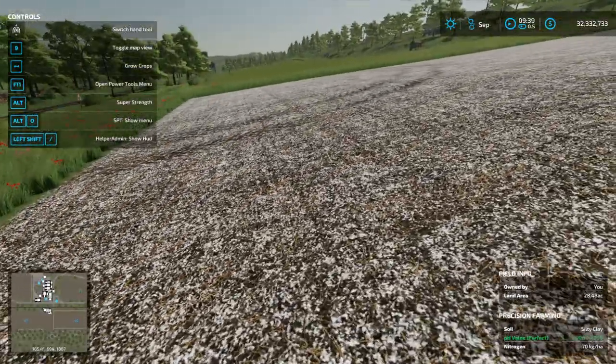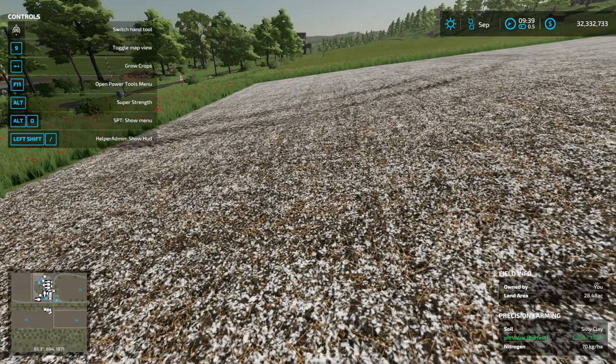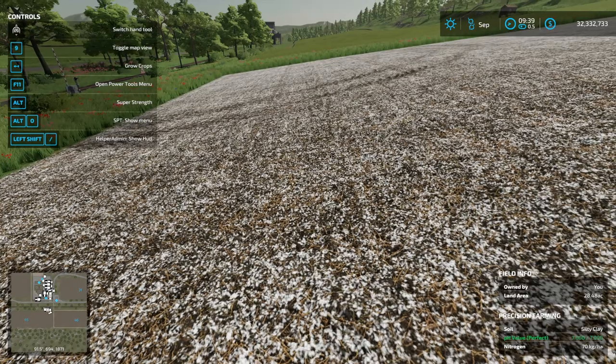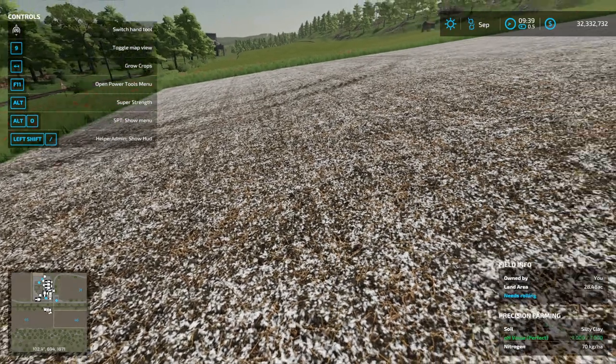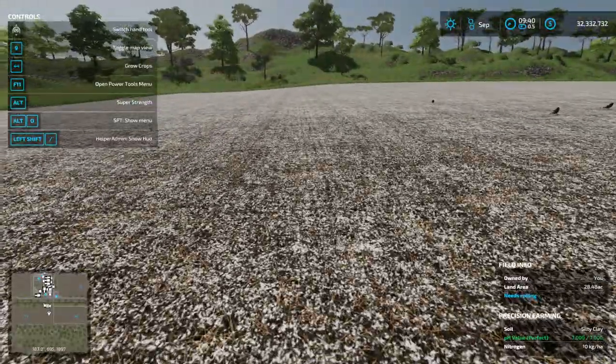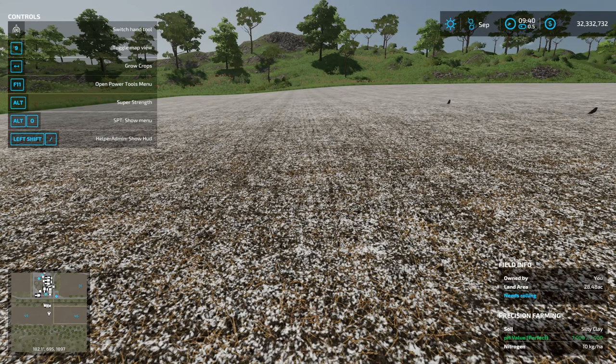Just as a quick follow-on from the nitrogen video: you can see where we put down manure, we're at 70 kilograms per hectare. And up here where we did nitrogen, we tried to apply nitrogen using oilseed radish. Well, oilseed radish has left us at 10 and we were at 10, so oilseed radish does nothing. I'm going to do a separate video on that — it will be a short one — but there is no point in using oilseed radish. It does nothing with Precision Farming, sadly.